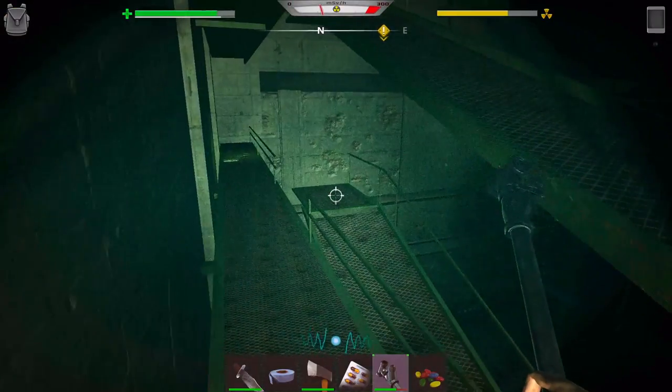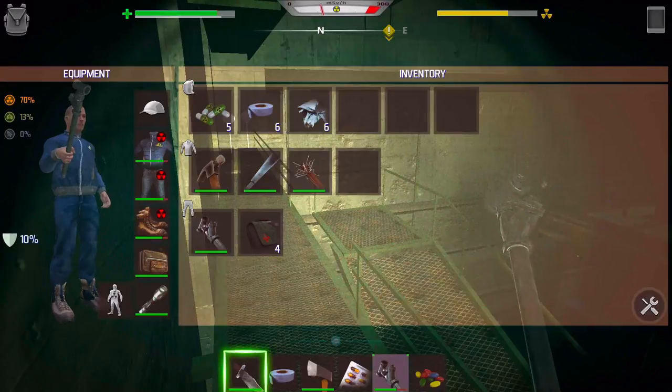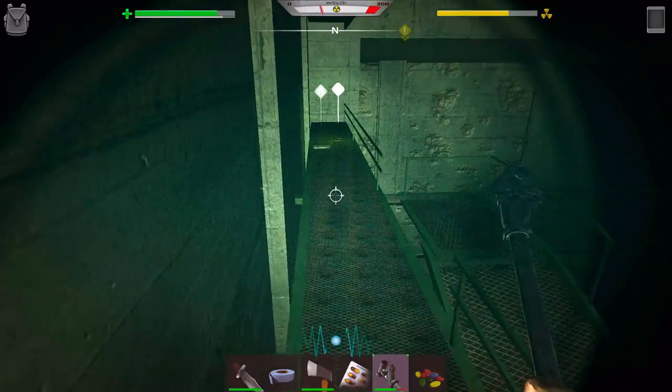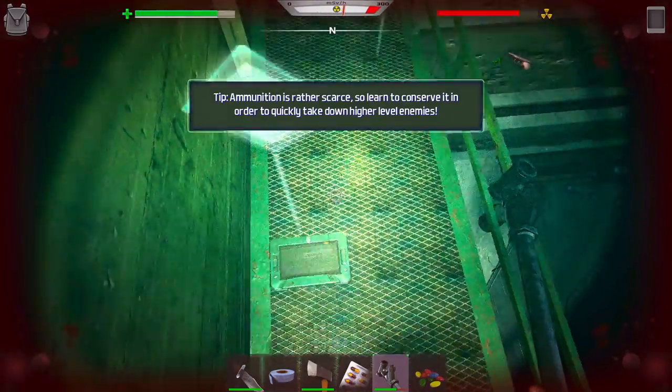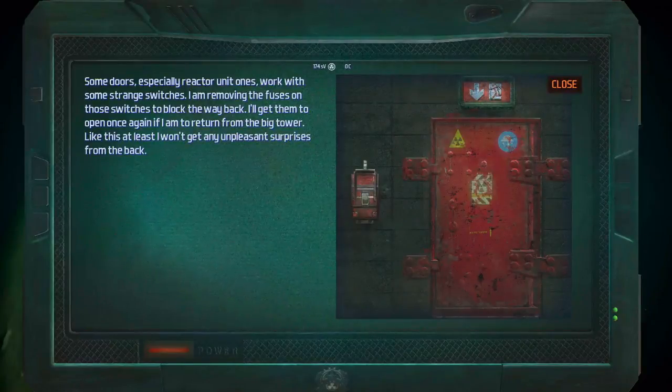Honestly, I don't like it when stuff like this happens in a let's play. My job as an LPer is to enjoy the game, not to wallow in bugs. Some doors, especially reactor unit ones, work with strange switches — I'm removing the fuses on those switches to block the way back. My mouse is back! I'll get them to open once again if I return from the big tower. Like this, at least I won't get any unpleasant surprises from the back.